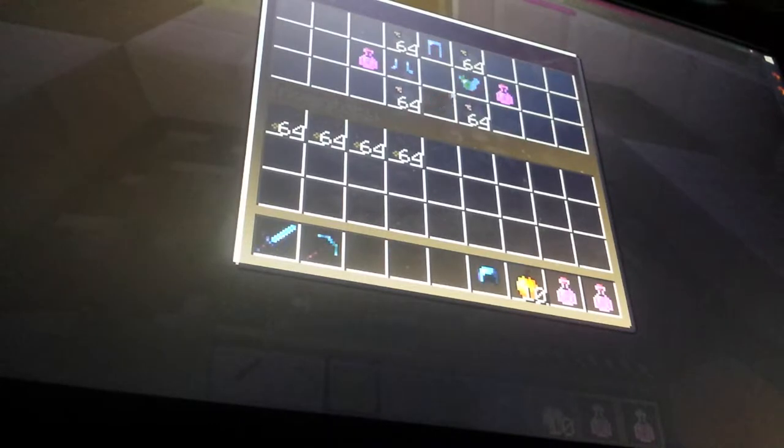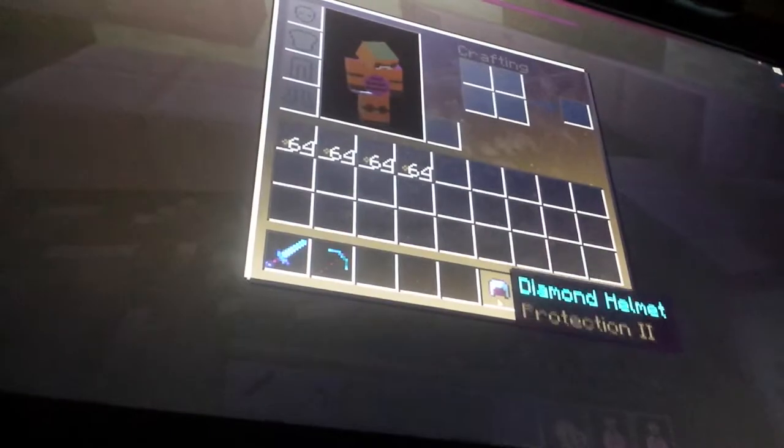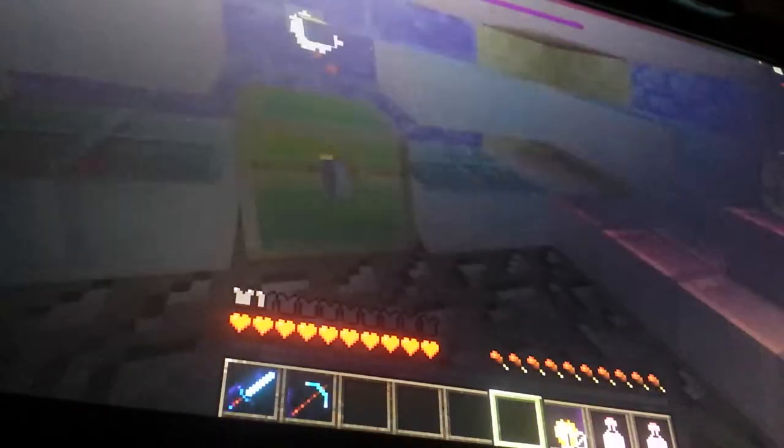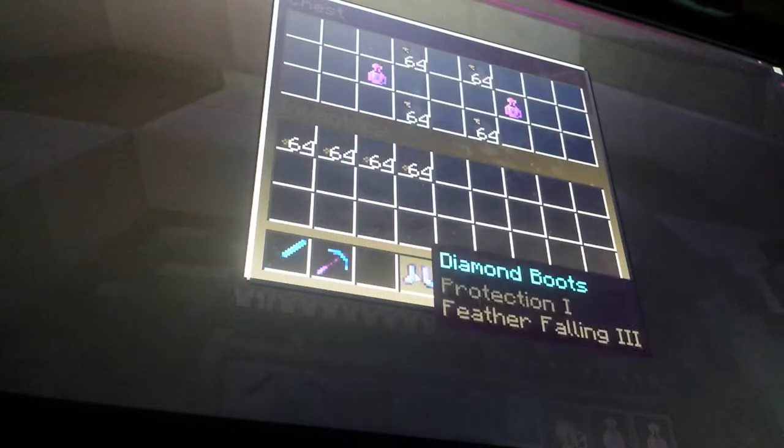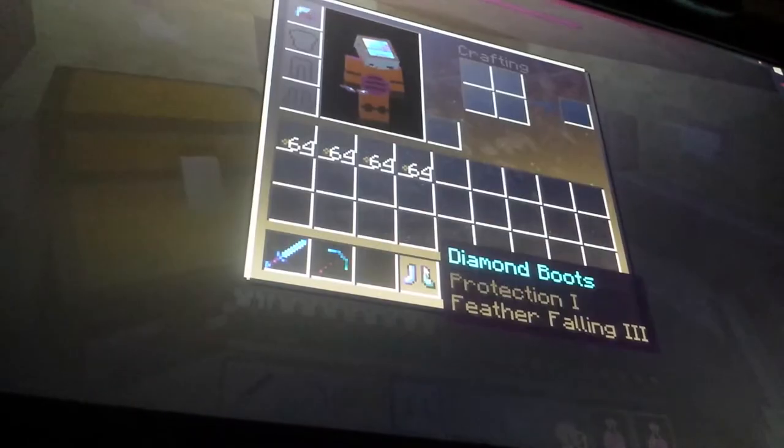Protection 2 helmet. Guys, my dad told me to turn it down. But I got Protection 2 diamond helmet, Protection 4 diamond chestplate, Protection 2 leggings, and Protection 1 Feather Falling 3 boots.